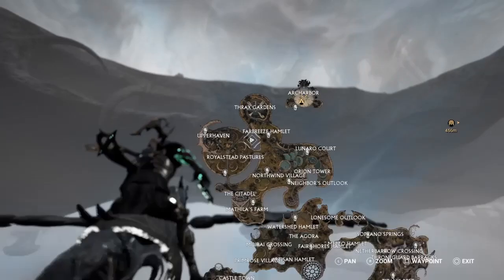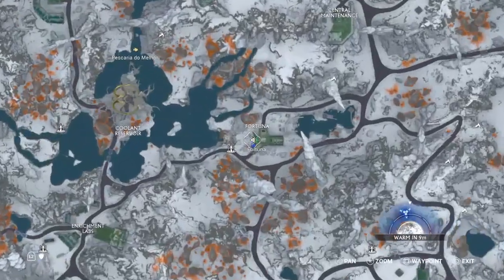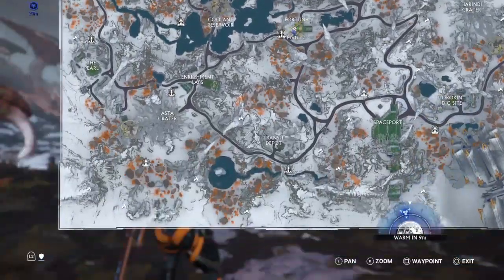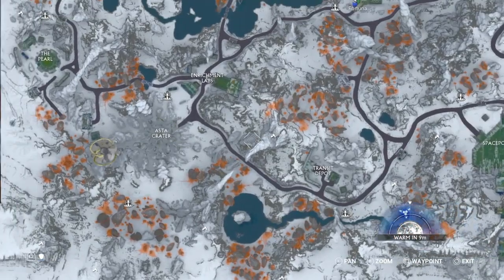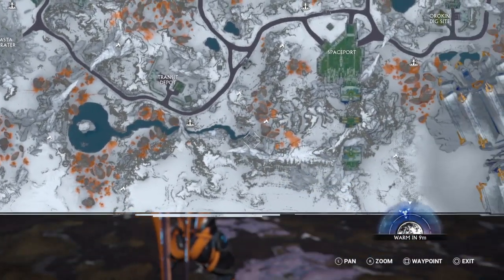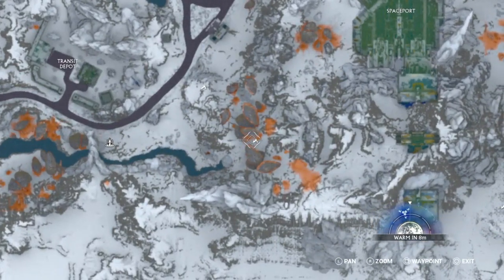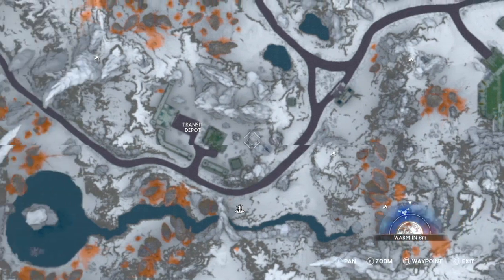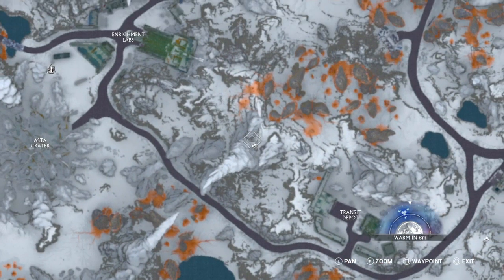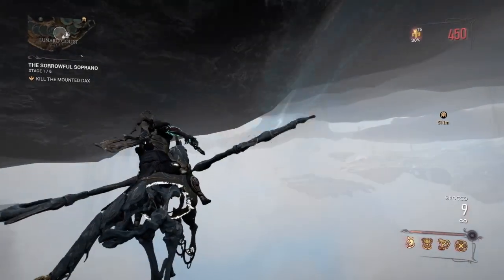The problem is the Doveri map doesn't really show the caves like the maps on Fortuna or the map in Cetus. So you're really left wondering where the hell those caves are and how to get the Soma. The method that I use is a little bit unorthodox, but it does work and it did help me.